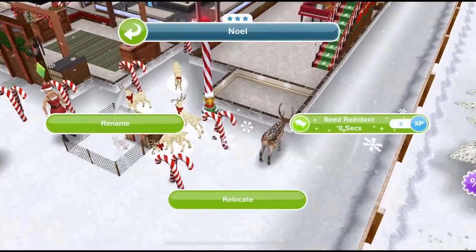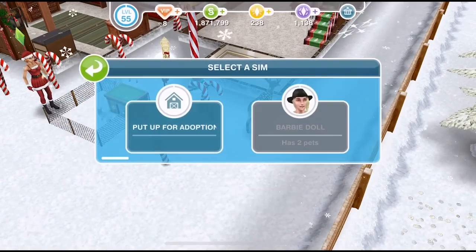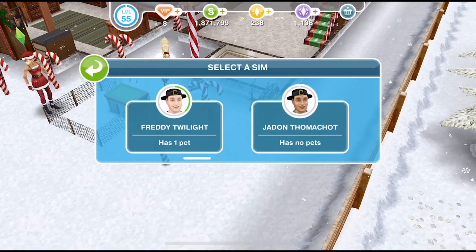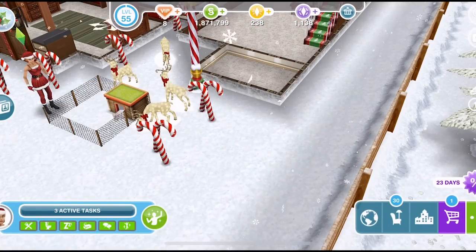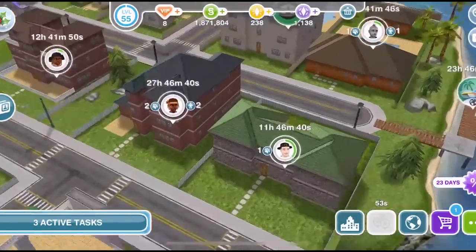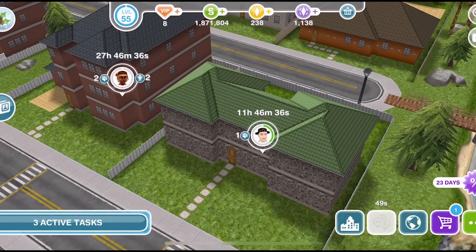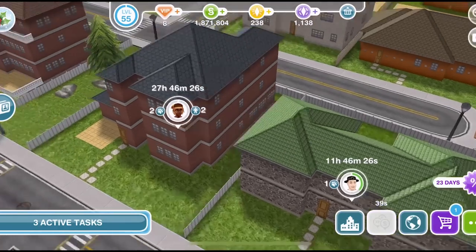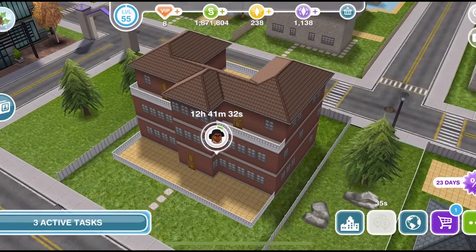You can relocate your pets if you'd like. Click on the pet and select relocate. You can either put it up for adoption - which removes it back to the pet store - or you can select a new sim to give it to. All sims available to take another pet will show up. On the town map, a paw print icon next to each house shows how many pets live there.